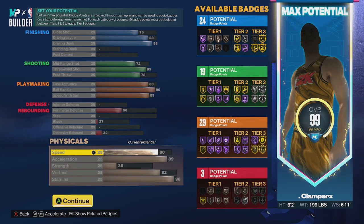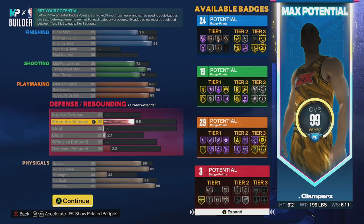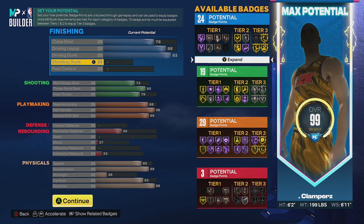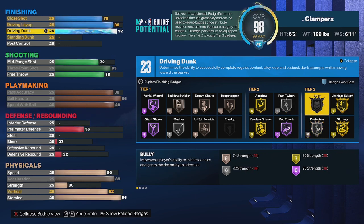The free throw is 78 because I play 5v5 modes. If you don't care about the free throw, you could take that down and put up your speed a little bit, put your stamina up, or put your defense up. Let's give this build some defense now.